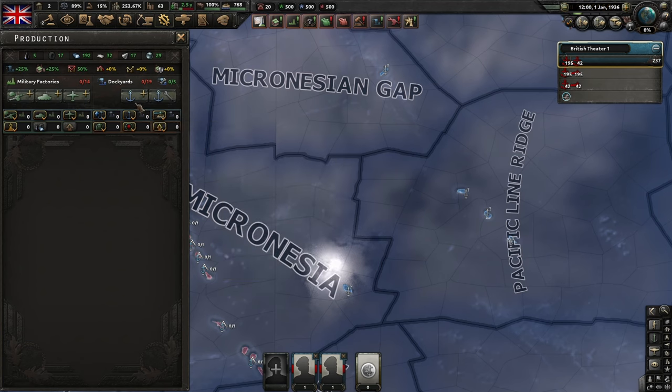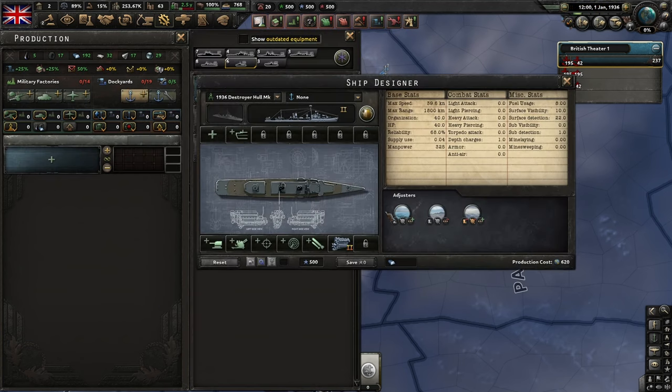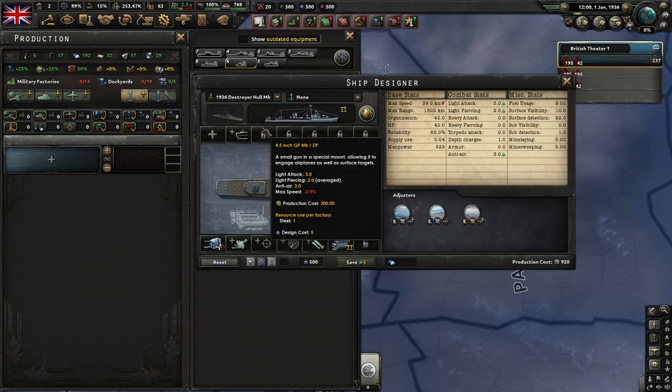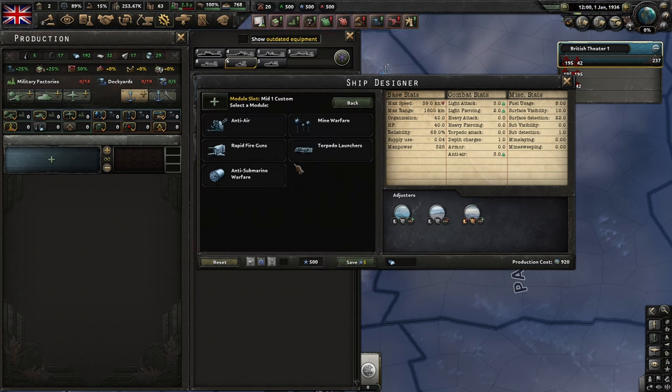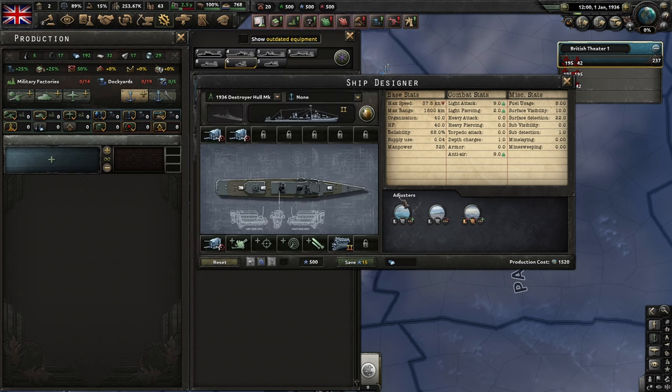Finally, an alternative use of destroyers is baiting enemy naval bombers or tactical bombers in naval regions. For this, dual-purpose or DP destroyers can be useful. A DP destroyer, however, is a significant investment, and there are usually better ways to deal with air forces, such as having your own. But for those of you who like variety, the DP destroyer can be an interesting option.